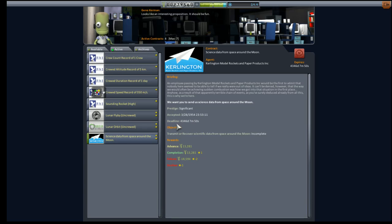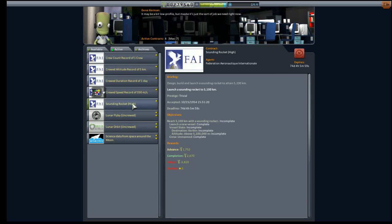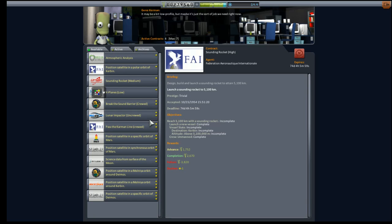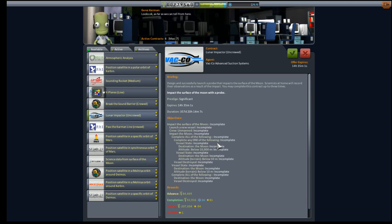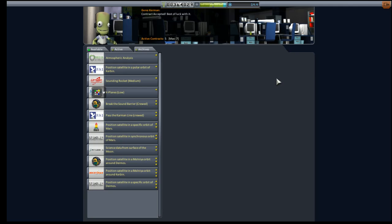Science data from around the moon and lunar flyby — we've got plenty of time on those. Sounding rocket high, we're probably going to lose that one too; it'll cost about 3,800. What we are going to do is pick up the contract for a lunar impactor, which gives us a year or so to complete it and will give us an 84,000 credit advance.